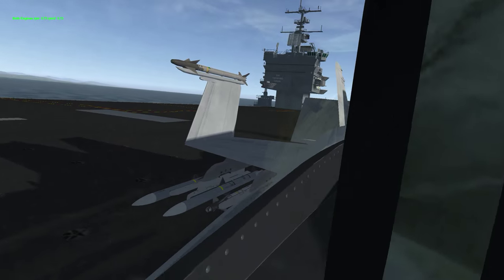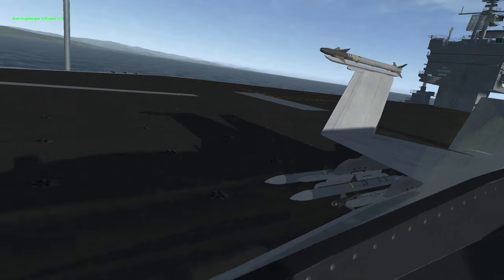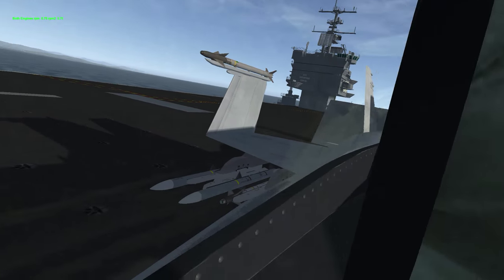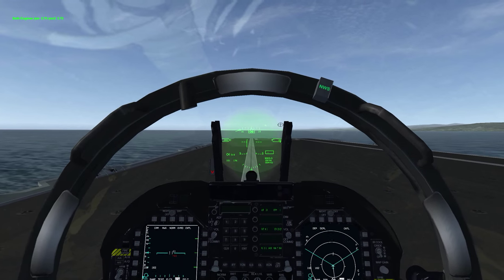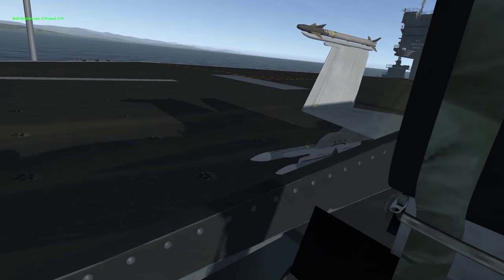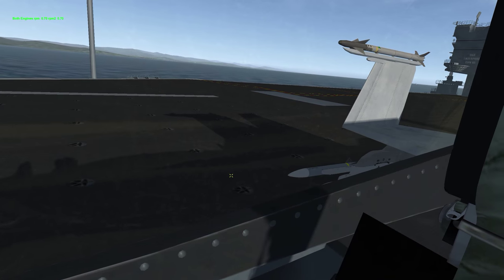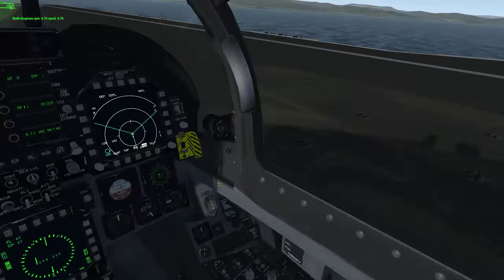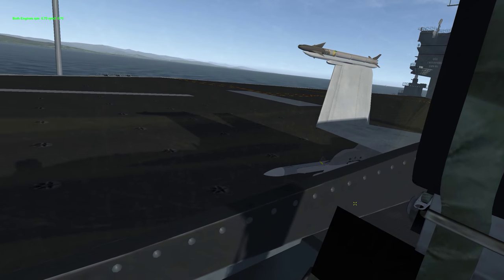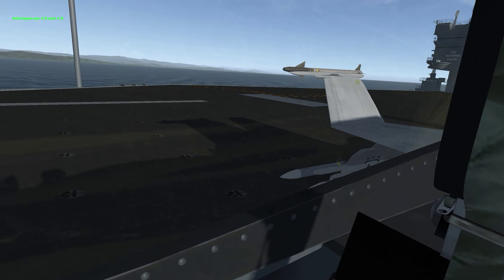The way you engage the catapult — in fact the blast shield back there comes up automatically; that's another way to indicate you're on catapult. For starters, let's unfold our wings — they're folded right now. Here is the unfold switch right here. There we go — so it'll go down and you'll see your wings start to fold down.